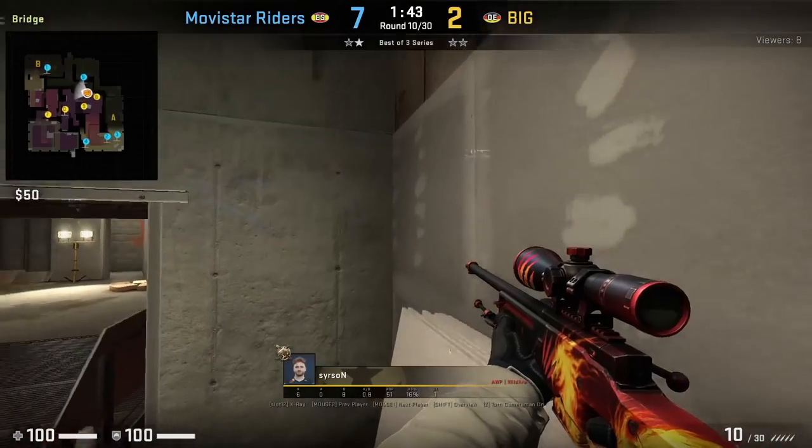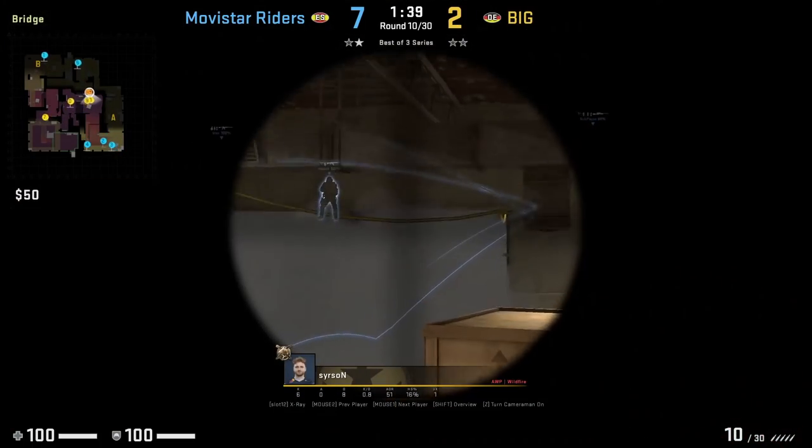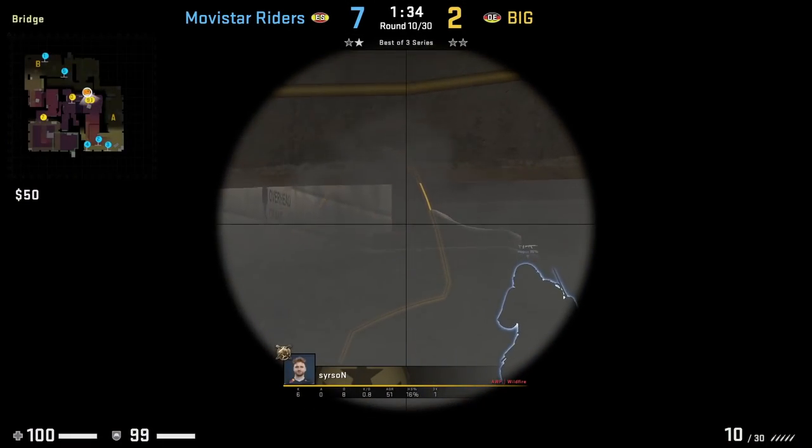Searsson gets on top of the boards towards the back of ramp where he holds sandbags, spotting the CT's head — he hits a nice shot onto Mopes.